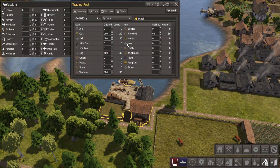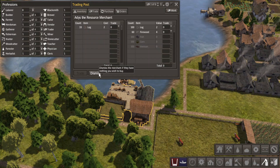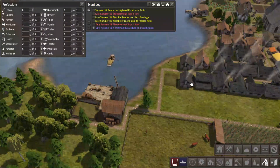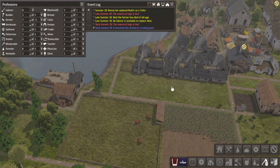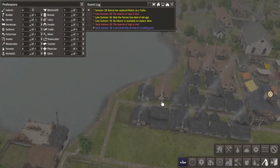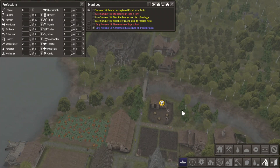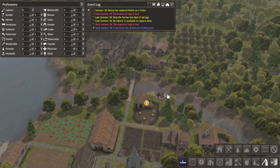Alright, bud - what you got? You're selling me logs. No, get out of here. I should have seen what he had to offer. But I was insulted.